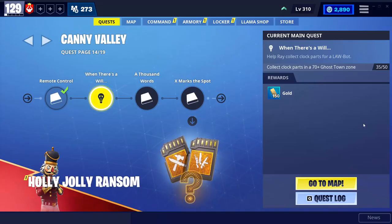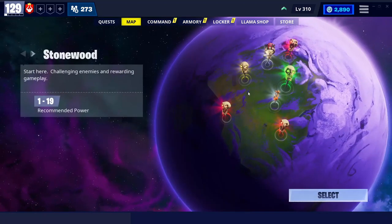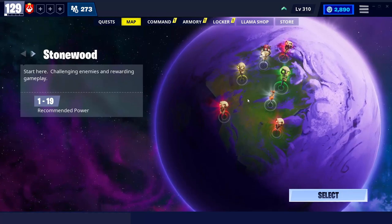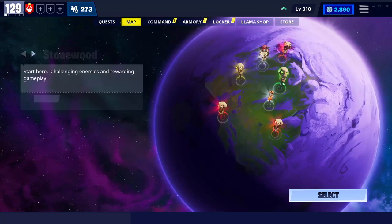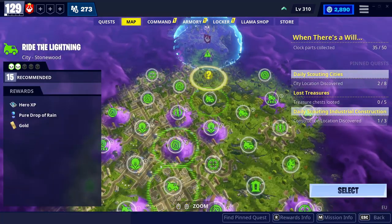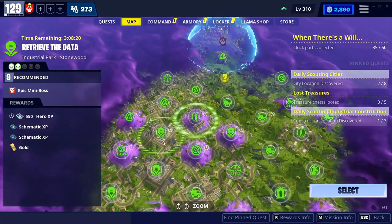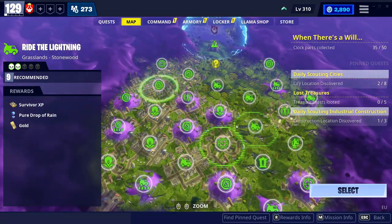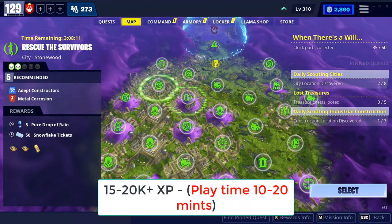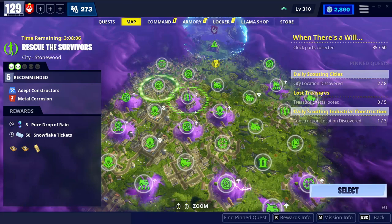If you're opening Save the World for the first time, go to the map by clicking here and go to the lowest one, Stonewood. All of them give the same amount of XP, so just play the easiest one. Once you click on this map you can play any of these modes. Every time you play one of these maps you'll get up to 15,000 to 20,000 XP per game.